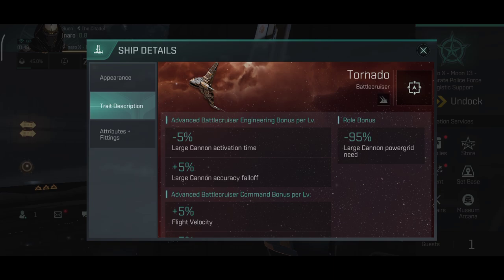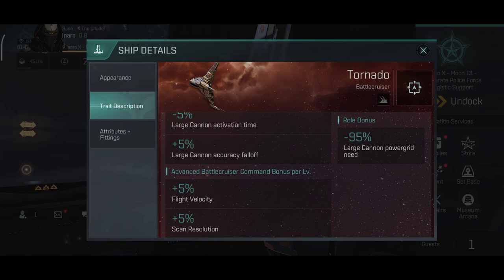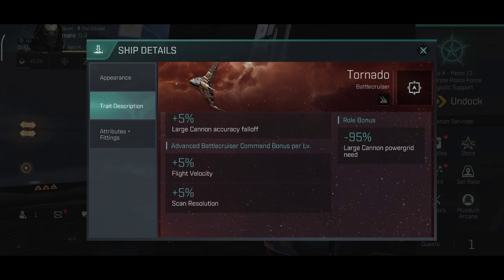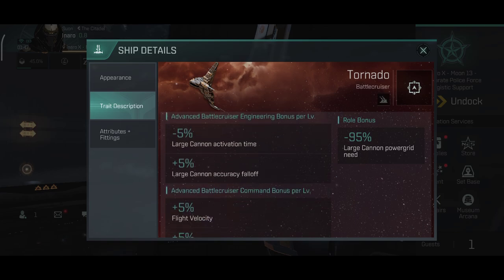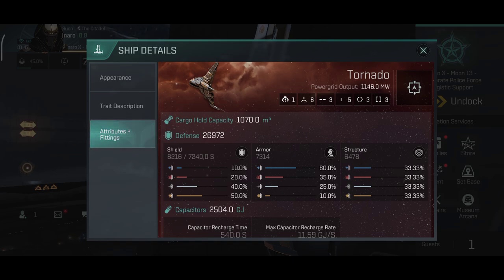The skins look nice — you can get them from the new event missions. Now onto the trait description of this ship. The role bonus gives minus 95% large cannon powergrid need. Advanced Battlecruiser Engineering bonus per level gives minus 5% large cannon activation time and plus 5% large scan accuracy falloff. The Advanced Battlecruiser Command bonus per level gives plus 5% flight velocity and plus 5% scan resolution. Overall decent bonuses and nice effects.